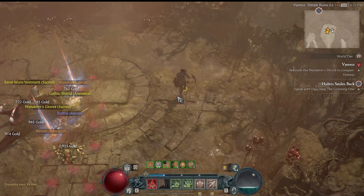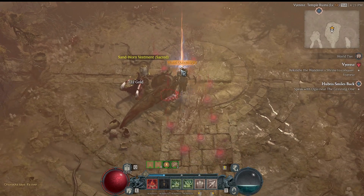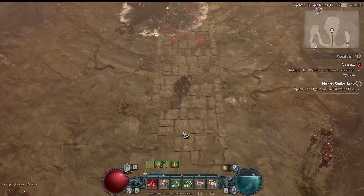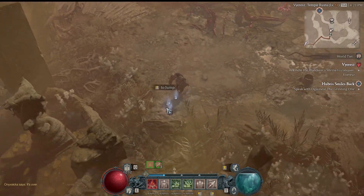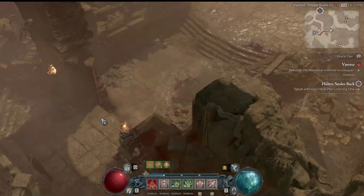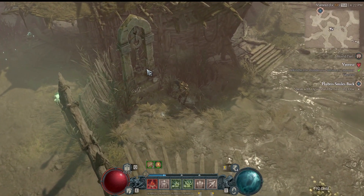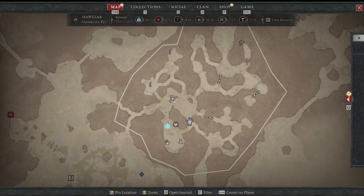Alright, so yeah, there we go — we got some ancestral stuff. Now we go way back here. This is a little bit of a bigger map. I should be getting 120 renown for this, so I'll be a little bit closer to my goal. Got 120 there.